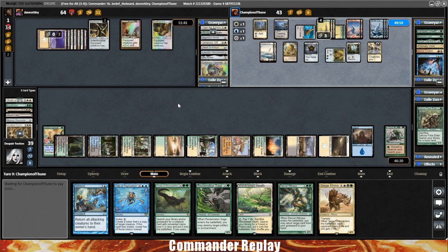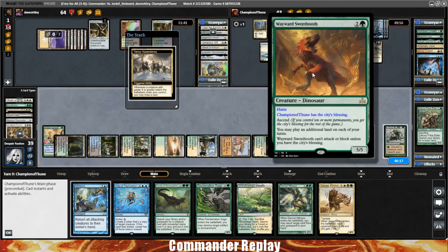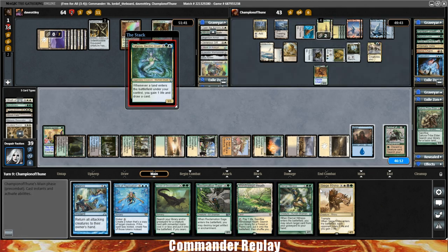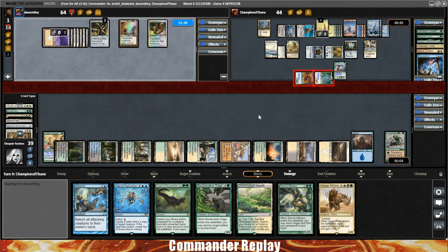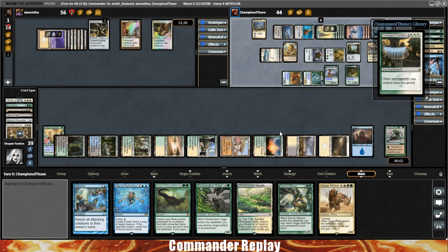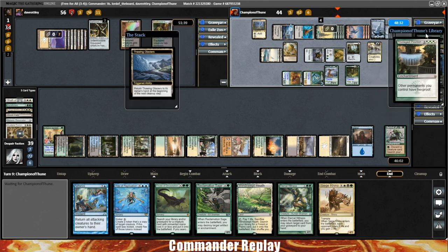Balan does get around that much better than other commanders, but mass bounce is such a big problem for mono-white. Here comes Wayward Swordtooth and Temur Ascendancy trigger. Here comes Tatiova, Birds of Paradise. Opponents send two creatures over to Balan — they're up to 64 life and Balan is down to 56. Here's an Oracle of Mul Daya — I would love to copy one of those.